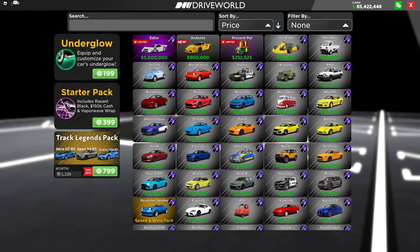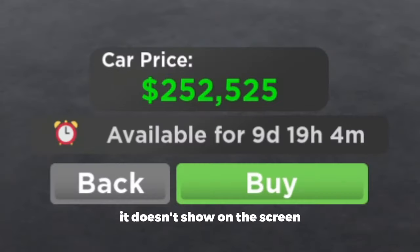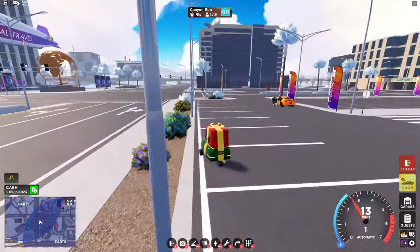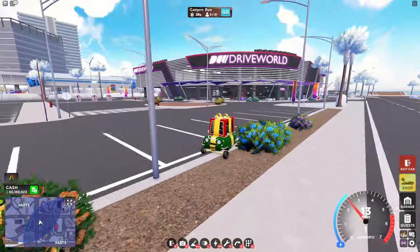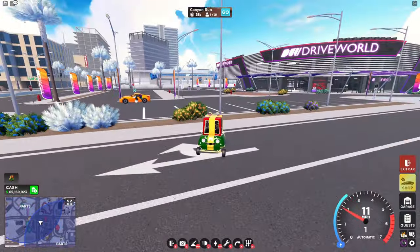The Present Pile is limited so make sure to get it now because it's not going to be here in a week — I think next week it's going to disappear. As you can see here it's available for nine days and 19 hours, so it's going to be a little bit after next week's update. It's probably the exact same as the normal Pal and the Pumpkin Pal, so if you already have those you don't really need this — it's just to flex that you have it.